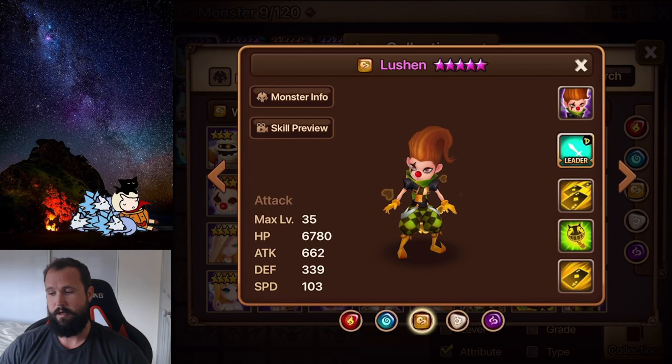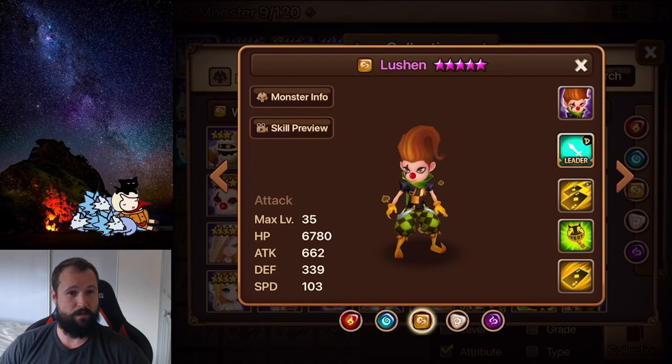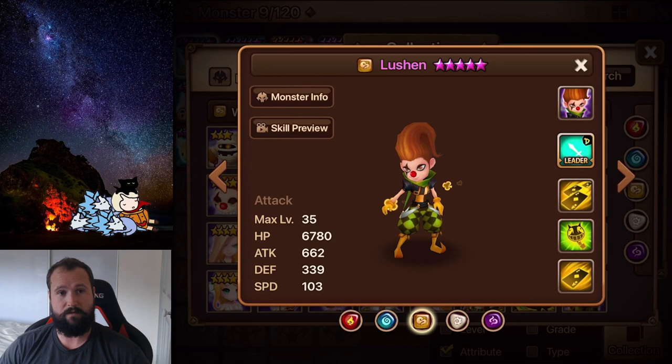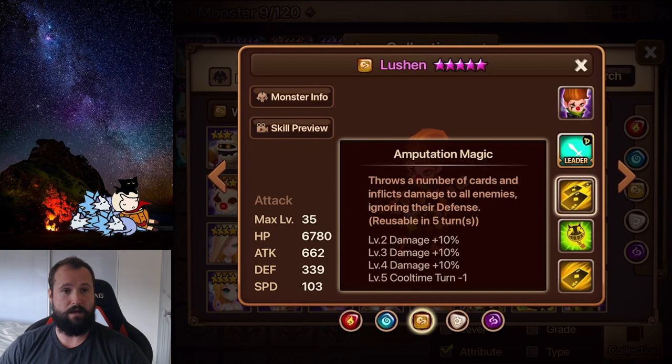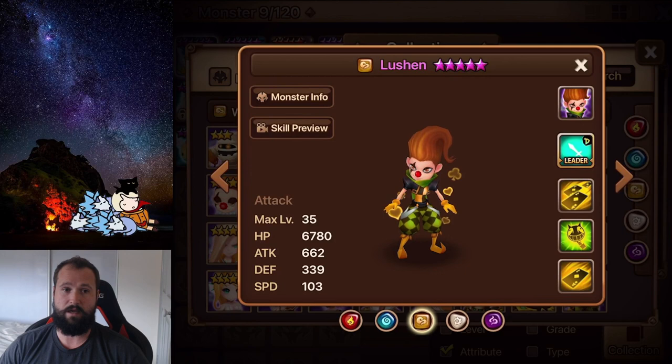Lucian is also part of the faster dungeon teams - the DOTS team for GB12, which is probably the first standard team you'll build for Giants. He is the leader skill for that one. When you want to speed that team up to the sub-one-minute mark, you use Lucian. He uses his skill three on wave one to clear the wave, then after the mid boss he'll have his Amputation Magic ready again for wave three, basically one-shotting the whole wave. This is the best way to speed up your dungeon times, and the sooner you can get faster dungeon times the more you can farm and the faster you'll progress through the game.